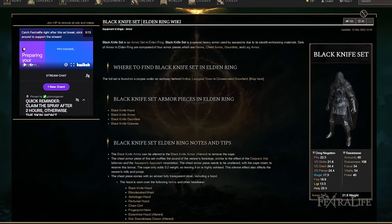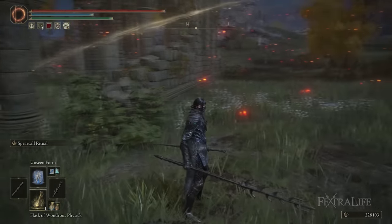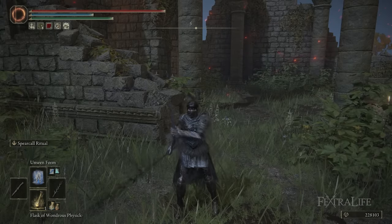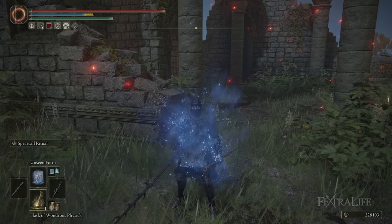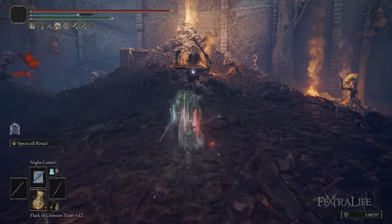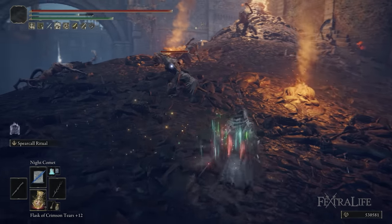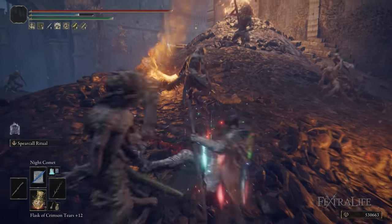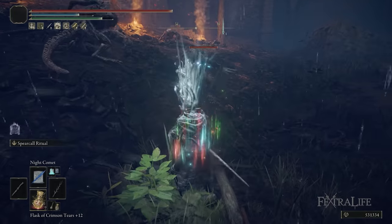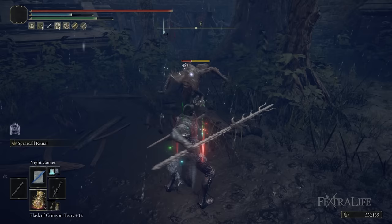For armor we're using the Black Knife set. It fits the stealthy theme and muffles your footsteps, and combined with Unseen Form they can't see you or hear you well, making it much easier to sneak up on enemies for critical strikes or spell casts. If you're min-maxing, you could use heavier armor with better poise and replace the Bullgoat's Talisman with Crepus' Vile to still muffle footsteps while having more protection and poise. But if you want the stylish stealthy look, the Black Knife set works just fine.